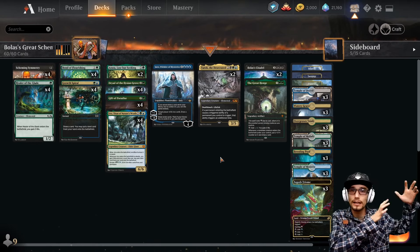Four Growth Spirals — instant speed, draw a card, and you may put a land from your hand onto the battlefield. Onto our three-drops: two copies of Azusa, Lost but Seeking — a one/two, you may play two additional lands on each of your turns. Dryad of the Elysian Grove times four — a two/four. You may play an additional land on each of your turns, and lands you control are every basic land type in addition to their other types.